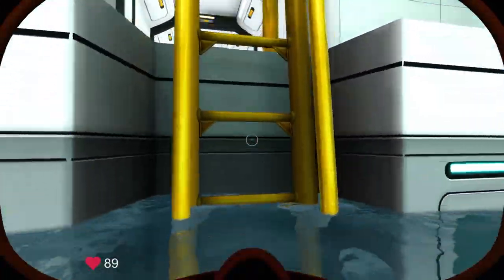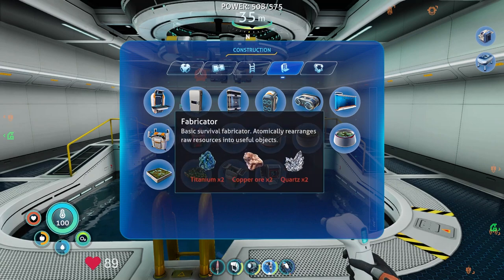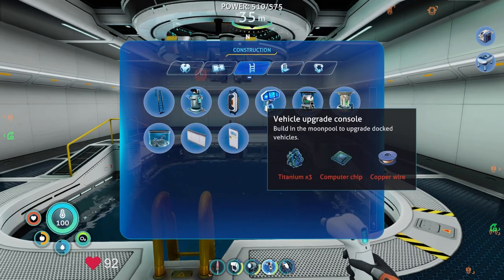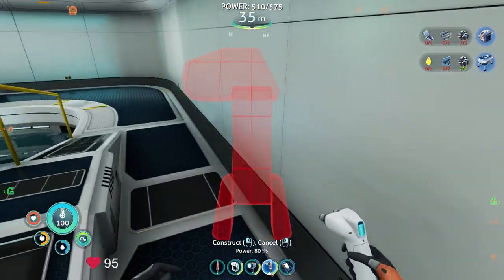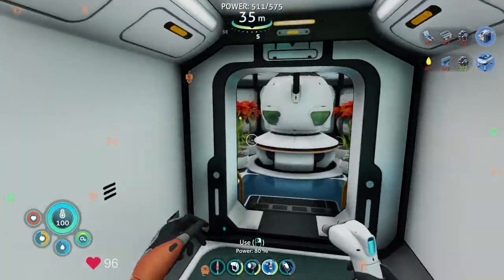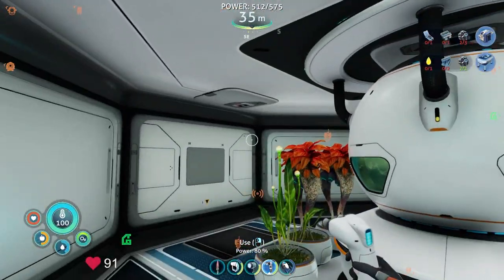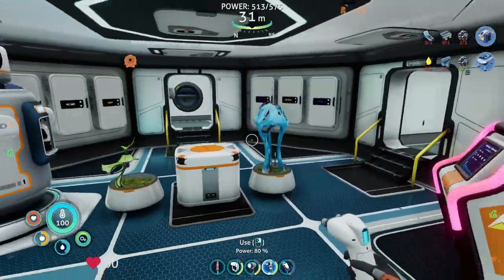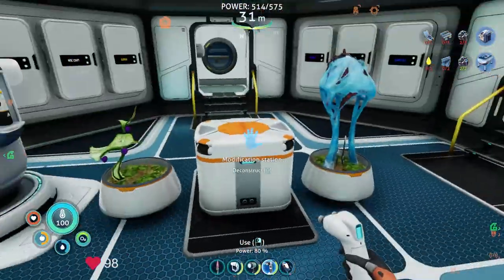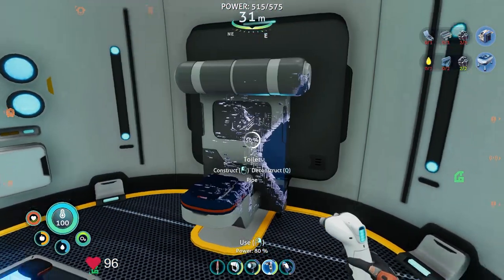Come on, get in there. So now the vehicle console — interior module, fabricator, modification station — vehicle application console. There it is. We can snap that wherever it fits. Perfect — titanium computer chip, we can worry about that another time. I think we've accomplished quite enough for today. Where am I? I'm at the bottom — ladder. So if I want to get to my moon pool, I simply go down and then across. Neat, cool. Well, I guess that's one of the more important things I've built today.